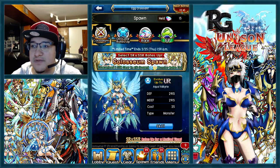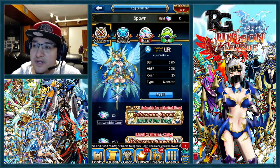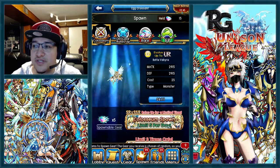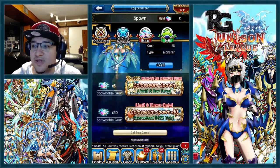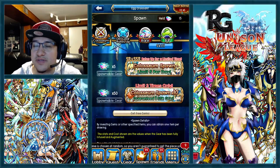The coliseum spawn doesn't actually give you valkyrie gear — it's not a valkyrie spawn, so you're really just praying for these valkyries here, which is not the best thing to be going for. It is a 5-gem spawn, so I probably wouldn't really recommend that.